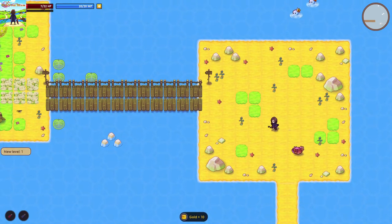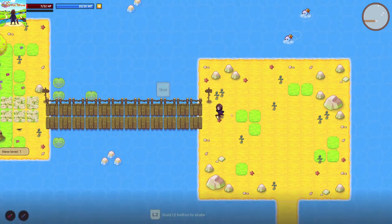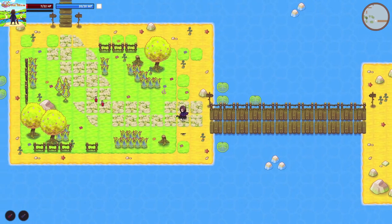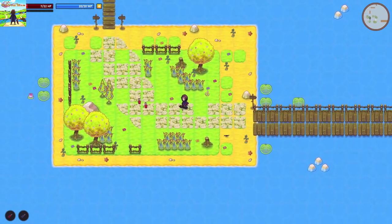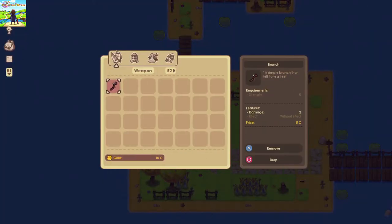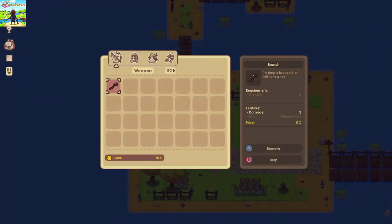We're not getting killed by you again. We leveled up — look at that. We can skate! Look at us go. You can find items in your inventory. So, we've got no weapon, we've got no armor.